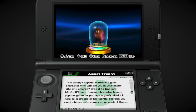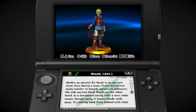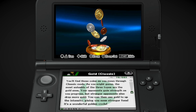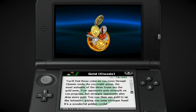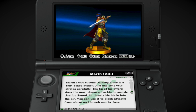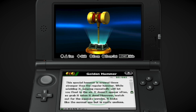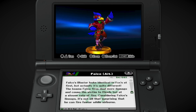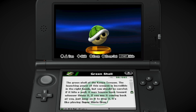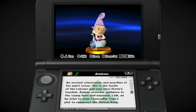I keep messing up the controls — your assist trophy, Doka-B. I just want to go through all these alternate trophies. Classic mode gold from Classic mode — that's a bit of a lame trophy. Amazing Golden Hammer, custom part.